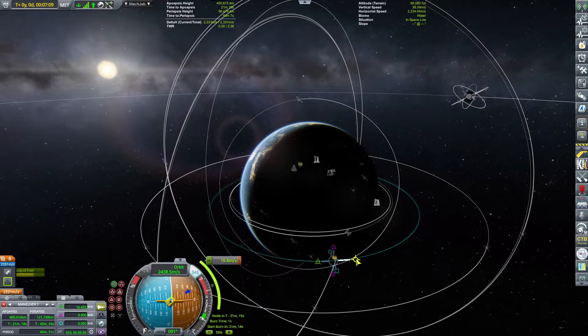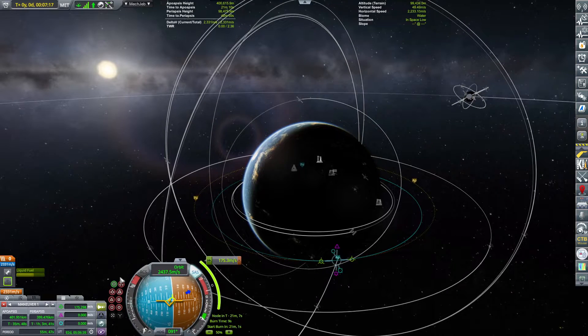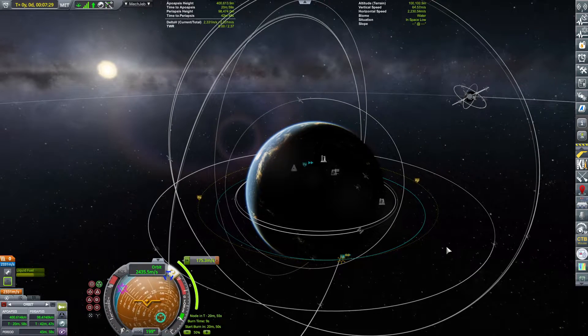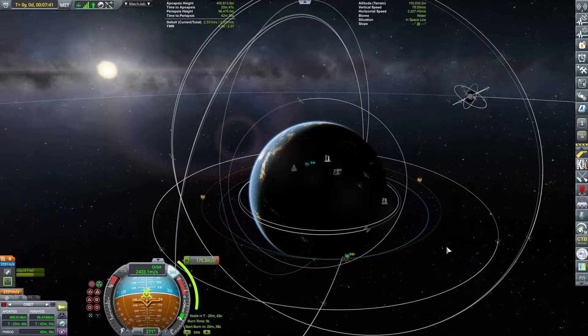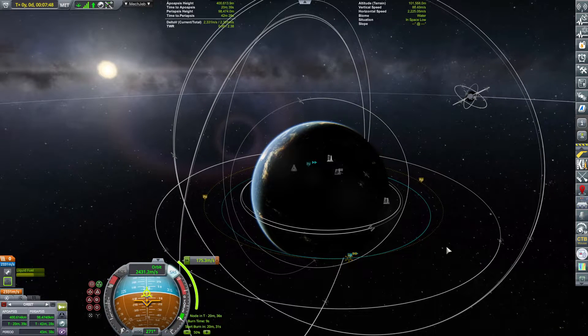We should definitely have a Cupola module that will provide a glorious view of Kerben, and we should probably have some decent light shows to make things interesting — some music, dance, etc. Now for the circularization burn, which should take us 175.3 meters per second.